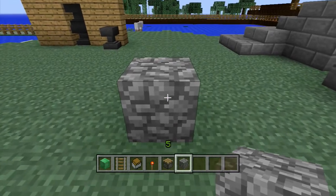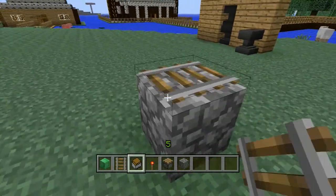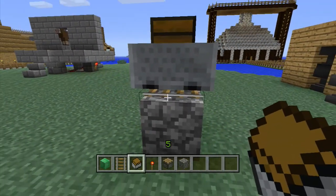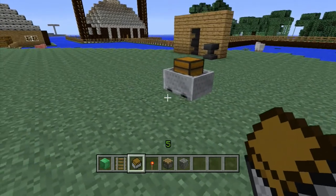What you want to do is place down just a block, and on top of that you need to place a rail. Then place the minecart with a chest on top of that. Go ahead and break the block that is underneath the minecart.